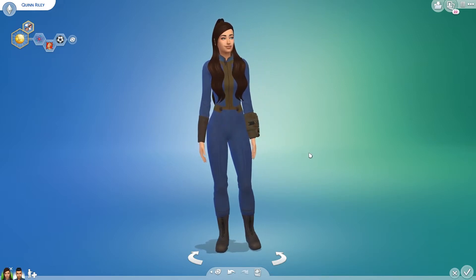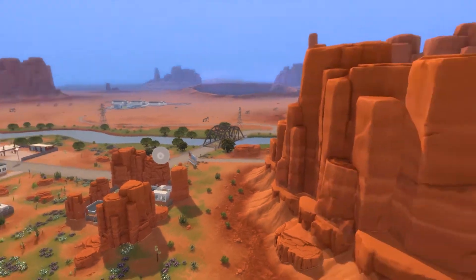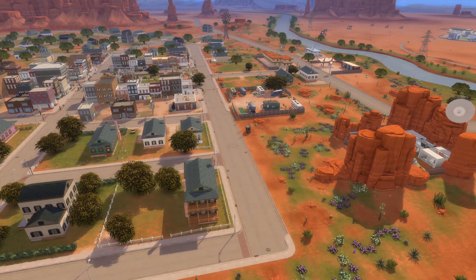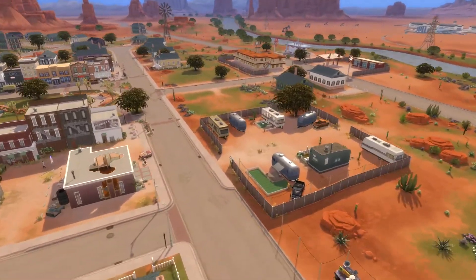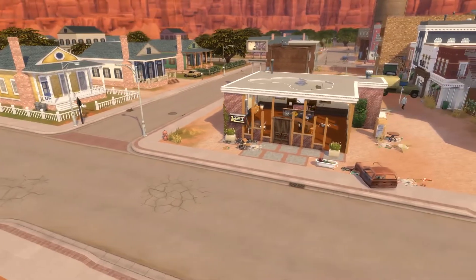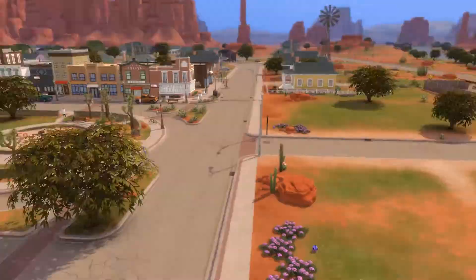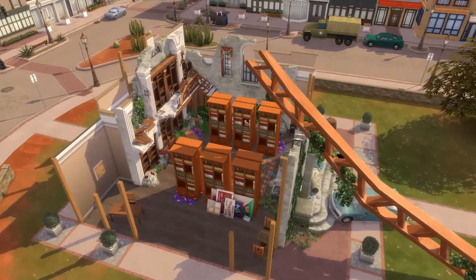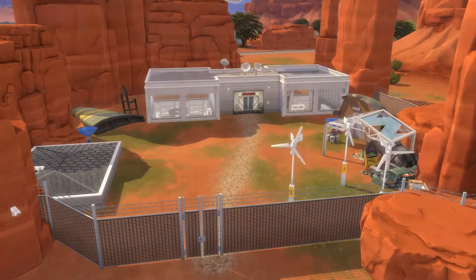I've decided to do my challenge in Strangerville, purely because of the effect of the Mother on this little town. Once her spores start happening, the townies walk around like possessed zombies — that's the vibe we're going with. I've made a few little changes to the town to fit some sort of zombie apocalyptic, nuclear-radiated world. I've messed up the bar a bit using trash from Eco Living to make the place look crappier. The library is my absolute favorite — it looks absolutely ruined, and I love it. It's perfect for my post-apocalyptic world, and they're still functional lots.